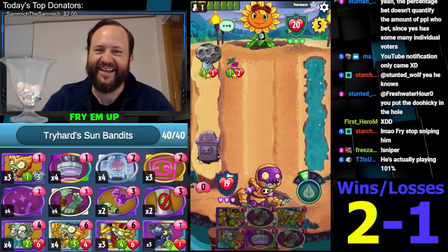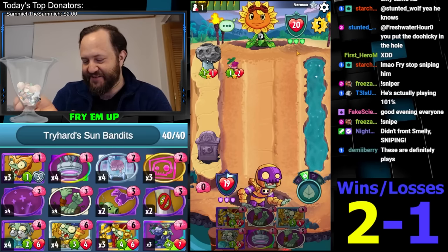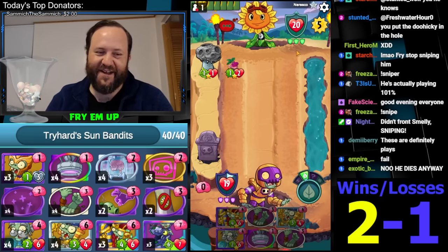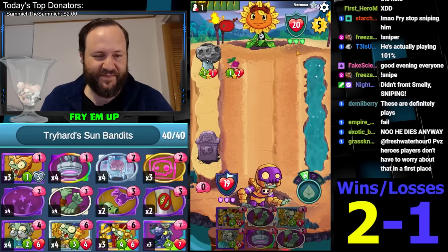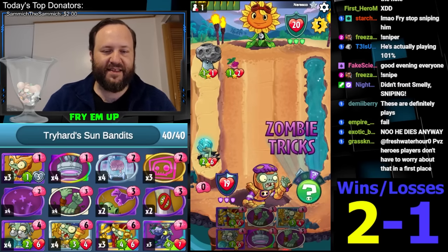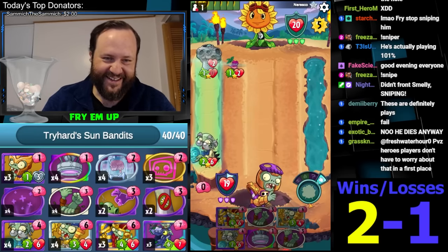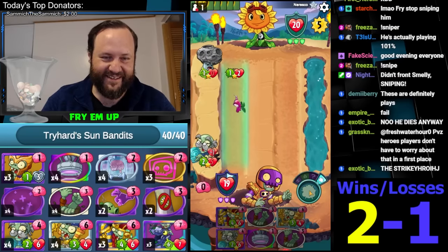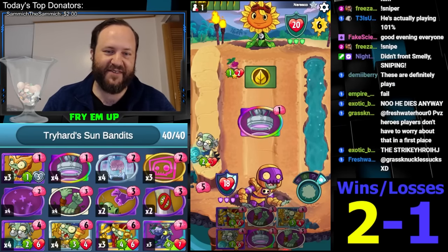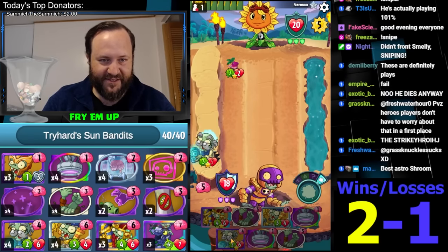Oh, everyone knows this is Noresco, the famous PvZ Hero streamer. I gotta open the stream and see what his cards are - that's clearly what I'm up to. I actually have had the urge to stream snipe like TryHard. Wow, he just passed turn five. So he had nothing to do on turn five, and now he's back on turn five. I think the Turquoise Skull is an absolute success.